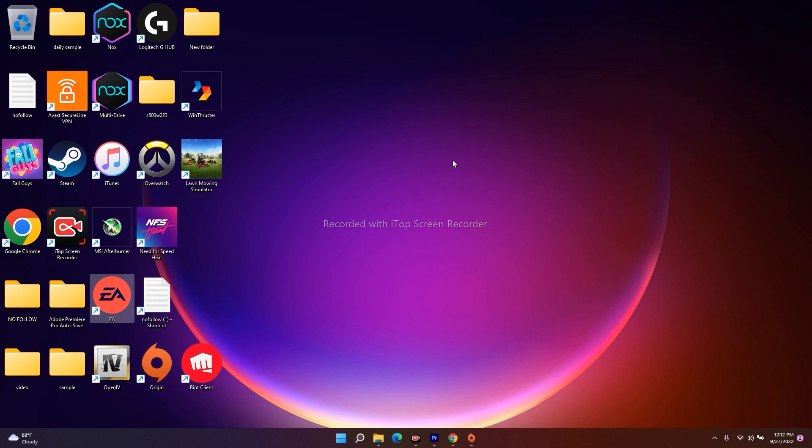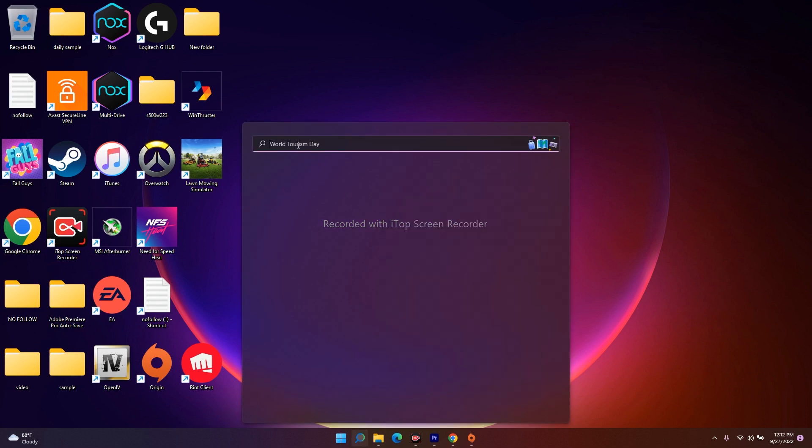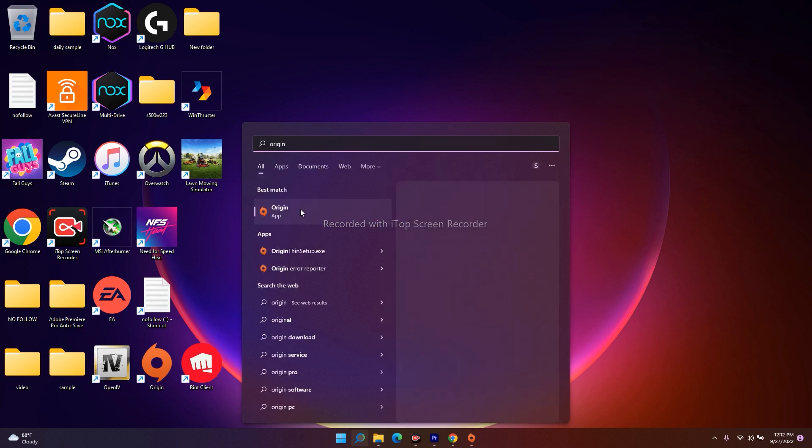The next solution is to run Origin or EA as an administrator. Go to the search bar and search for Origin. You will see it appear in the results, and there will be an option called 'Run as administrator' — click on that.